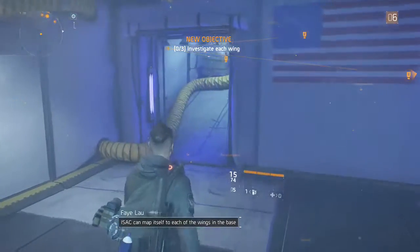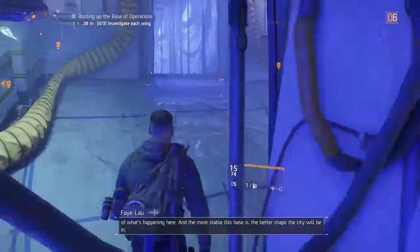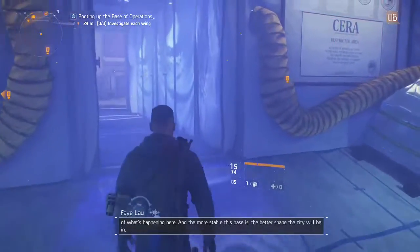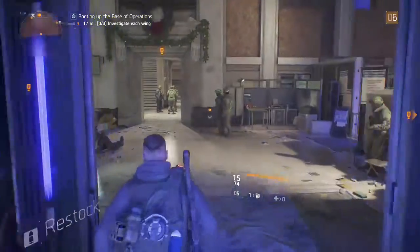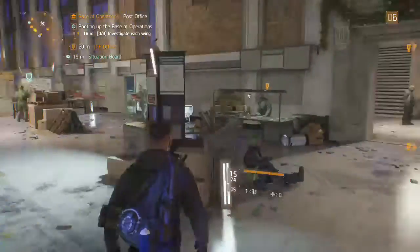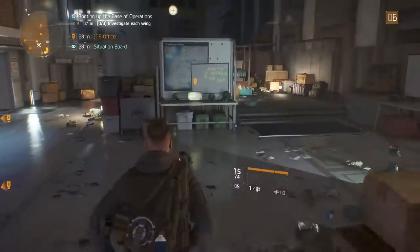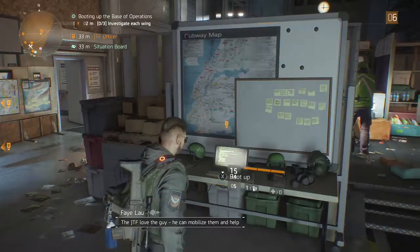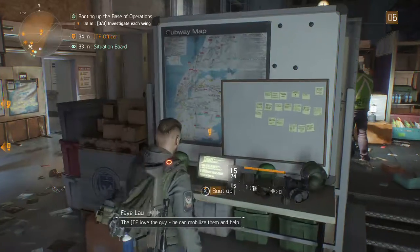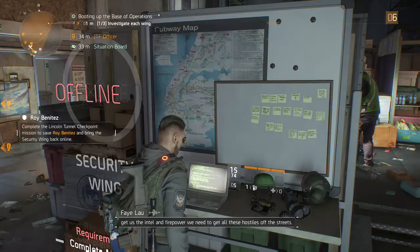Isaac can map itself to each of the wings in the base and sync the progress. Investigate each wing of the base. The more stable this base is, the better shape the city will be in. Sounds good. We got three wings to check out. Security wing needs some love, and Captain Benitez — the JTF loved the guy. He can mobilize them and help us get the intel and firepower we need to get all these hostiles off the streets.